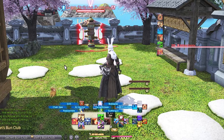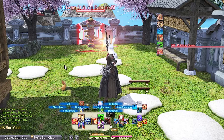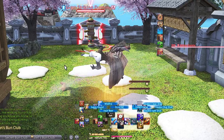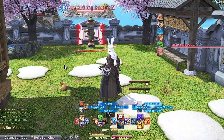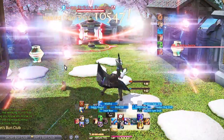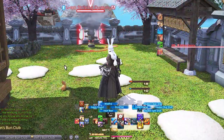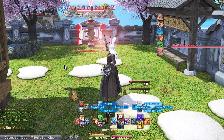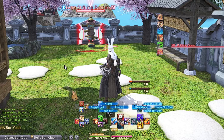These controller guides are perfectly set up for all content from 1 to 90 and you'll never have to move an ability when you sync down. Right Trigger 1 letters are Heated Split Shot, Heated Slug Shot, and Heated Clean Shot — our single target GCD rotation — along with Hypercharge. I always have the single target rotation on the first Right Trigger letters. Hypercharge is used pretty often so we keep it nice and easy to reach.